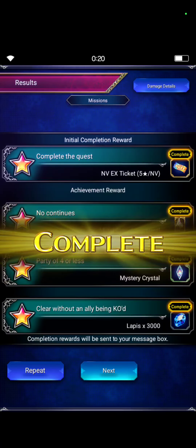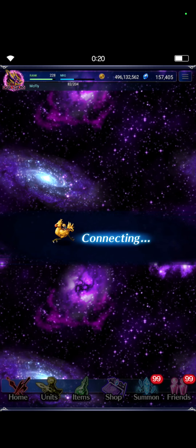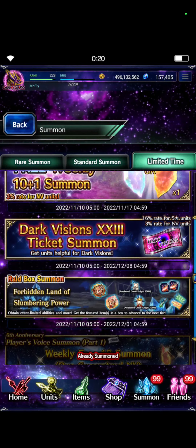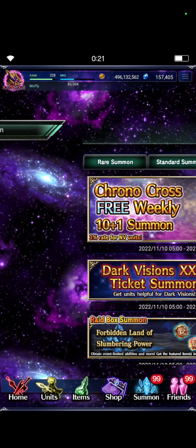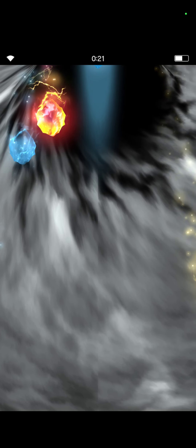That's basically free 3k lapis, a ticket, and a mystery crystal. Let's do our free pull. We got the dark version ticket and the weekly temple summon. Sadly last week was the last guaranteed new vision summon, so hopefully we'll get a new vision out of both of these summons — but probably not.